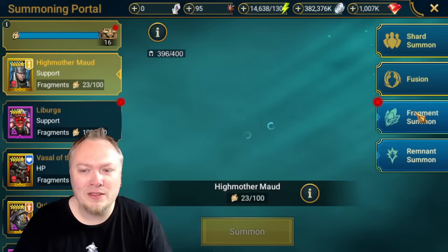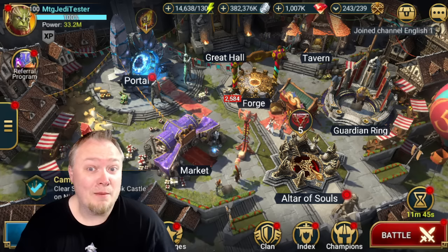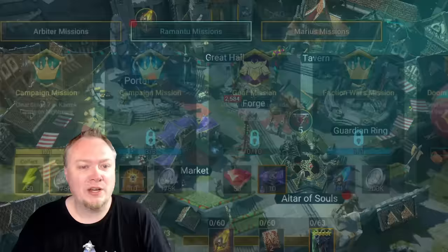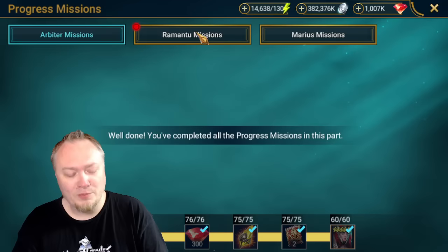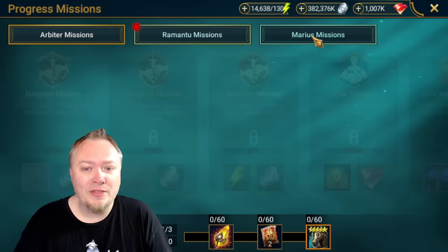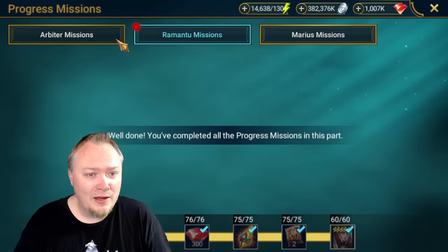I don't think we have anything to showcase other than talking about the progress missions today, because that's the goal of this. Number one, you're going to get my first genuine reaction, and number two, I'm going to tell you what you need to prepare for. So let's come in here and take a look. We have three different tabs for our missions: the Ramantu missions, which I've completed on my main account, the Marius missions, and the Arbiter missions - which has four tracks.